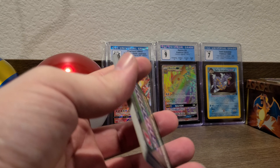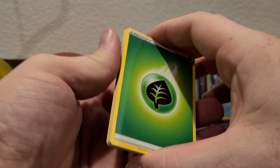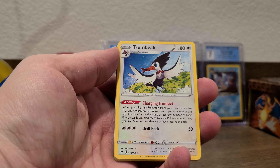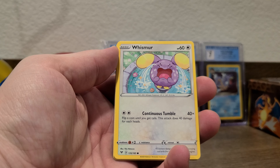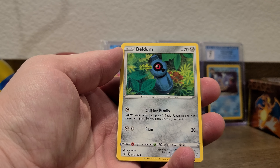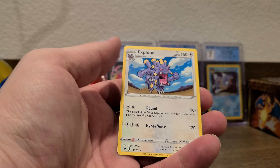Did you go and pre-order your Shining Fates yet? I know it's gonna go quick. All right, here we go. First pack: Pinurchin, Trombiik, Slugma, Whismur, Excadrill, Woobat, Boldore — we have a reverse holo Samurott and an Exploud for the rare.